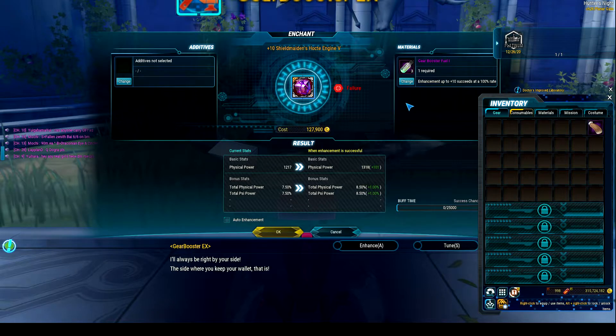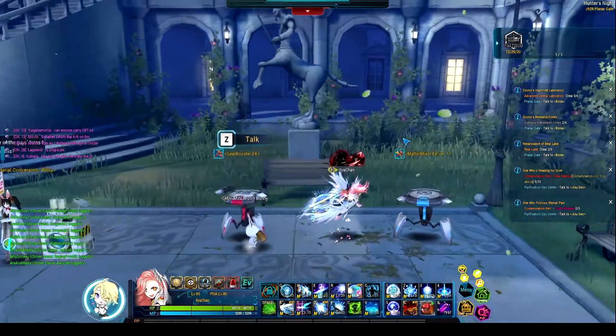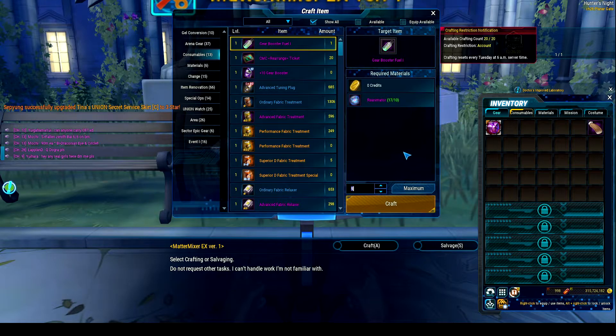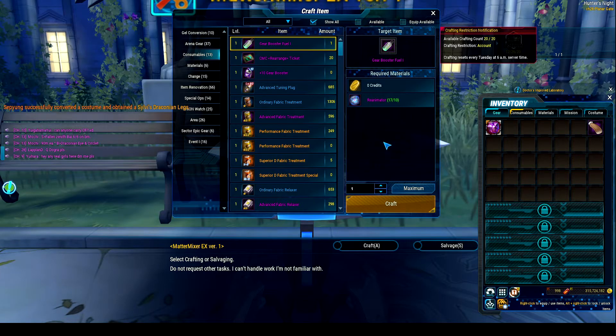I did my Soma mods earlier as well — it took me maybe 50 tries to get both mods from plus 12 to plus 13. Enhancement comes so much easier. It does require reanimators to craft the gear booster fuels, but that's not too difficult to come by. You can get reanimators from a bunch of different places now, so you can just easily get those gear booster fuels.